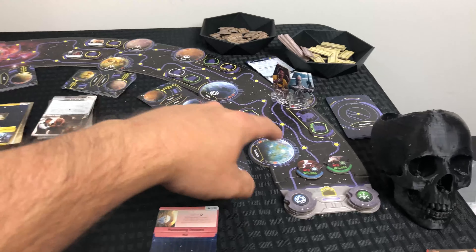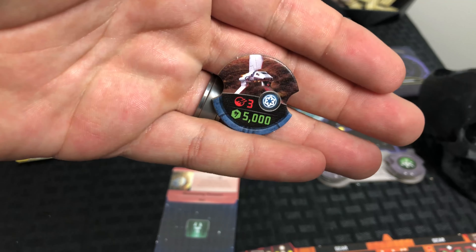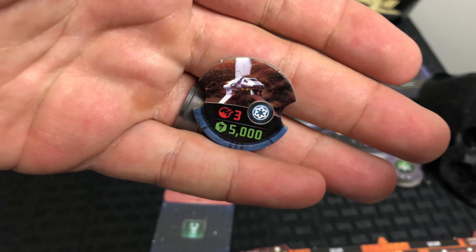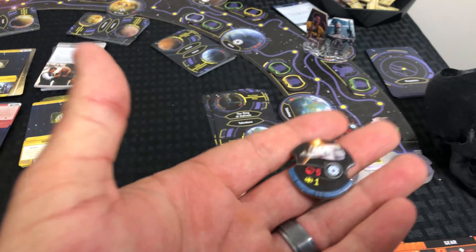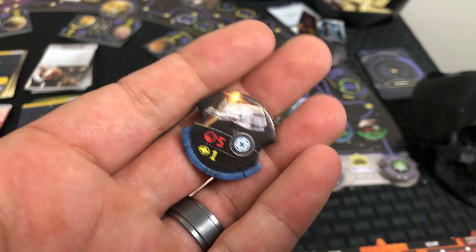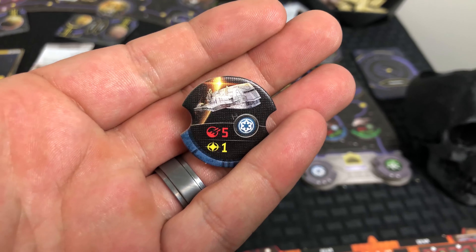Something else we didn't get to see was the patrol tokens. You can see there are a couple of stacks on each side of the board. Each stack is related to a faction's patrols. Here's an example: an Empire patrol shuttle with a combat strength of three — you get 5,000 credits for defeating it. Once that patrol is taken out, the level two patrol comes out. Here's the next one — I think it's called the Gizanti — a little bigger, with five combat value.